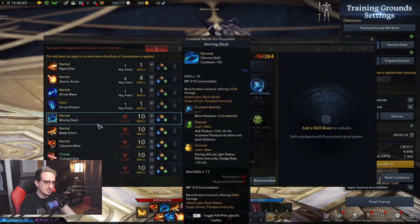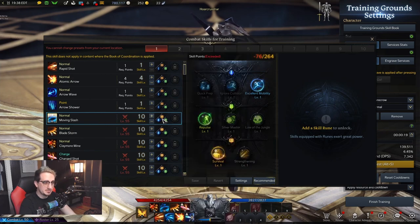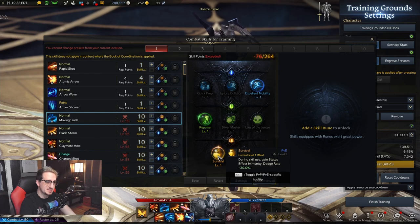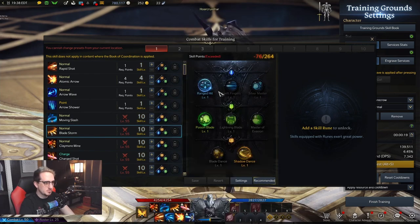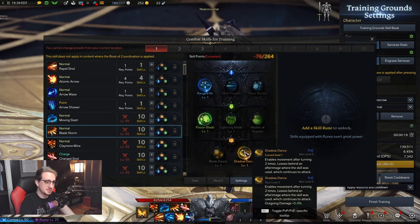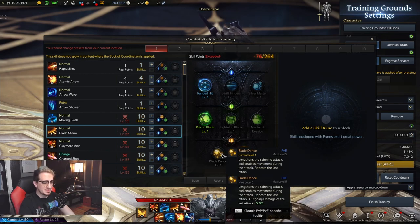The very first ability, which is very important to land on as many opponents as you can, is Claymore Mine. We're going with Swift Fingers for increased attack speed, Thunderbolt to apply the Concussed effect — a 1.5-second stun in PvP — and Storm Surge because it makes the ability a cone effect allowing you to hit more targets. Next is Moving Slash, usable offensively and defensively: Excellent Mobility increases move distance, Repulse increases AoE hit radius, and Survival gives status effect immunity plus a dodge rate bonus.